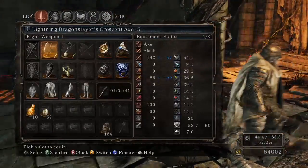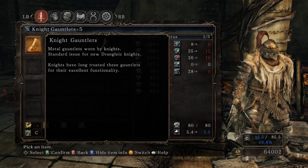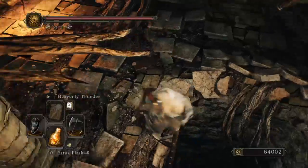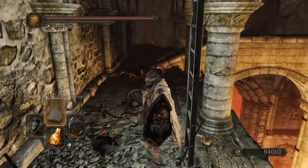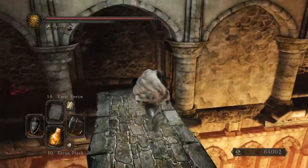Oh, what? Are those just the Knight set pieces? Let's hope no one invades. Not that it's usually much help with Heavenly Thunder, except for people who don't know what they're doing, like me. Just hide around a corner like a coward.